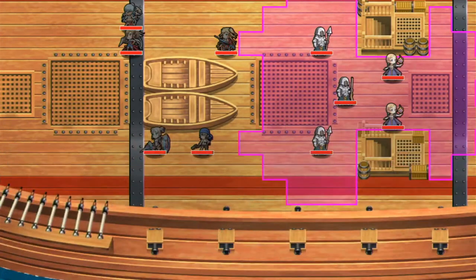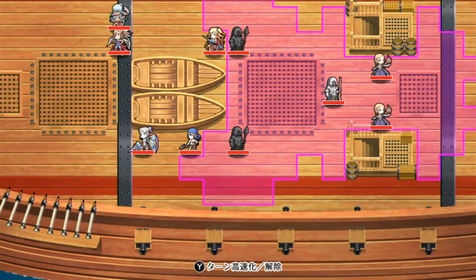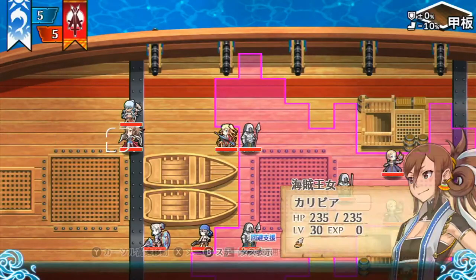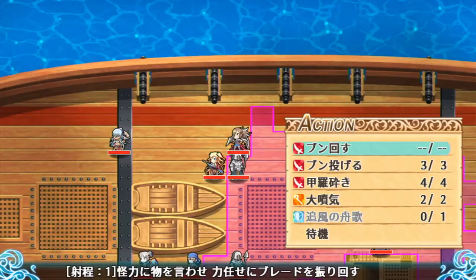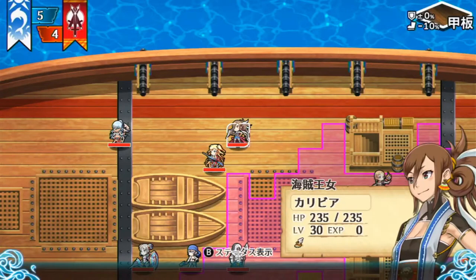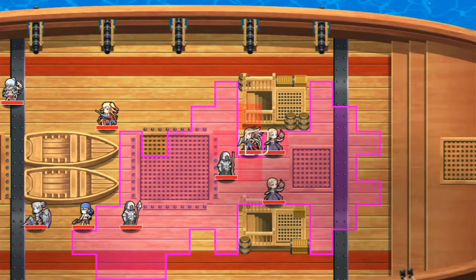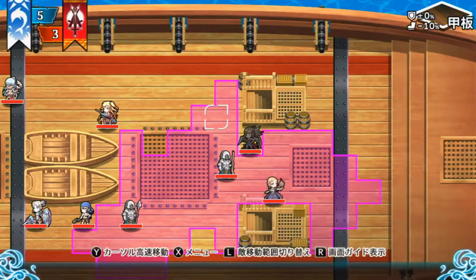Caribbia also gets an ability fairly early on where, when she defeats an enemy, she can move again — she can do that once per turn. She's pretty powerful, so you can move her up and deal a lot of damage.